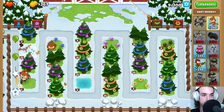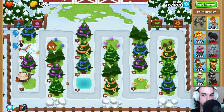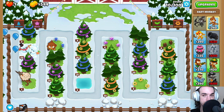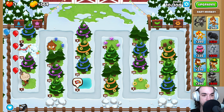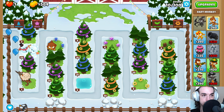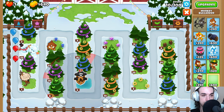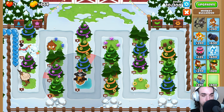Looking pretty good now. We can place down our Monkey Buccaneer here very soon, going to go in this discount area right here. Left until red, up, left, right there.